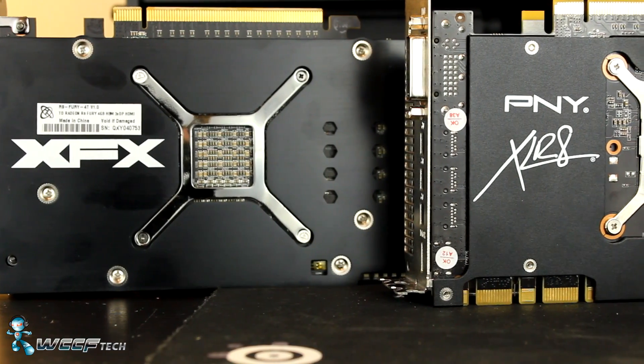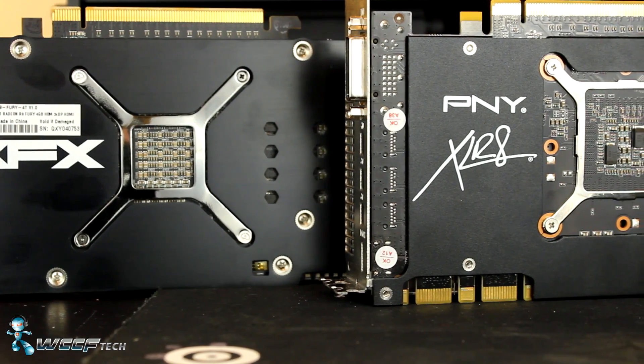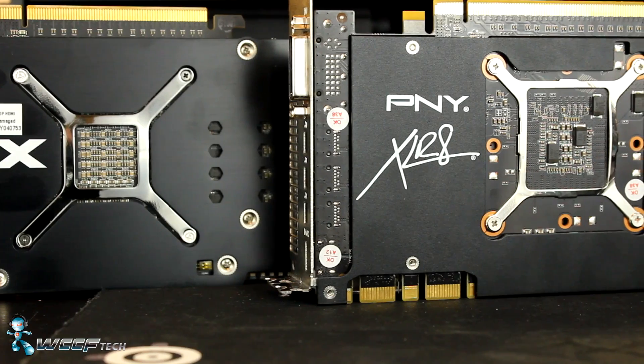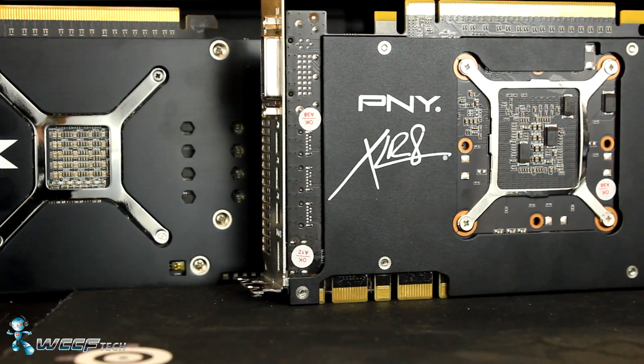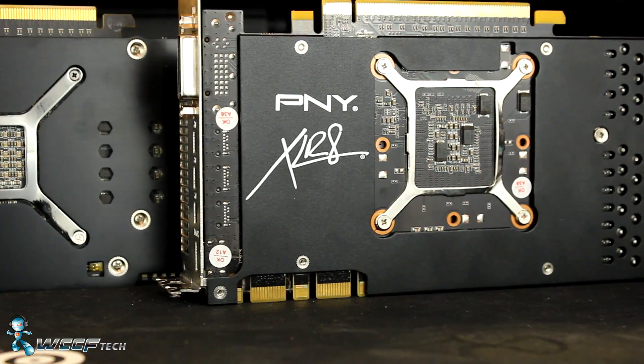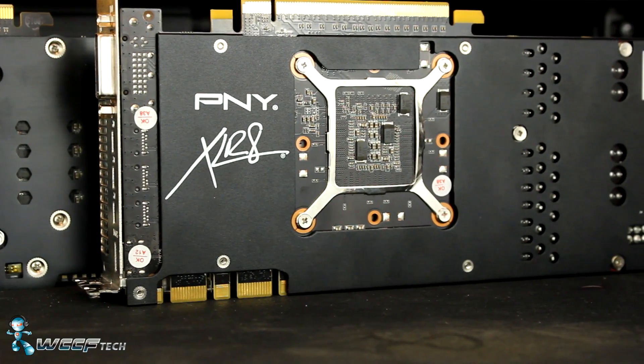Rise of the Tomb Raider has been updated to support DirectX 12 and includes a new benchmark utility. It's time to square off the R9 Fury and GTX 980 and see which one comes out on top, using the latest Crimson 16.3 and GeForce 364.51 drivers. The test system specs are in the description below. All tests were run at the very high preset with HBAO Plus turned off.